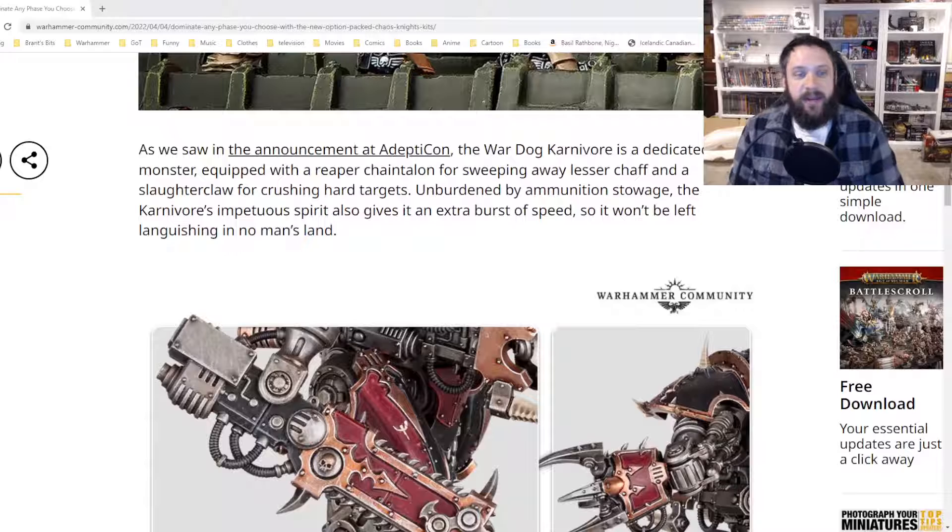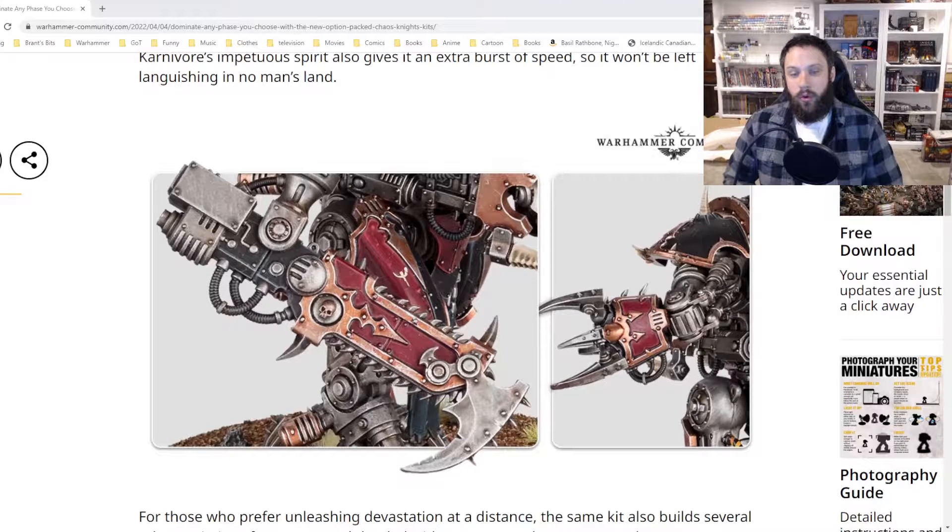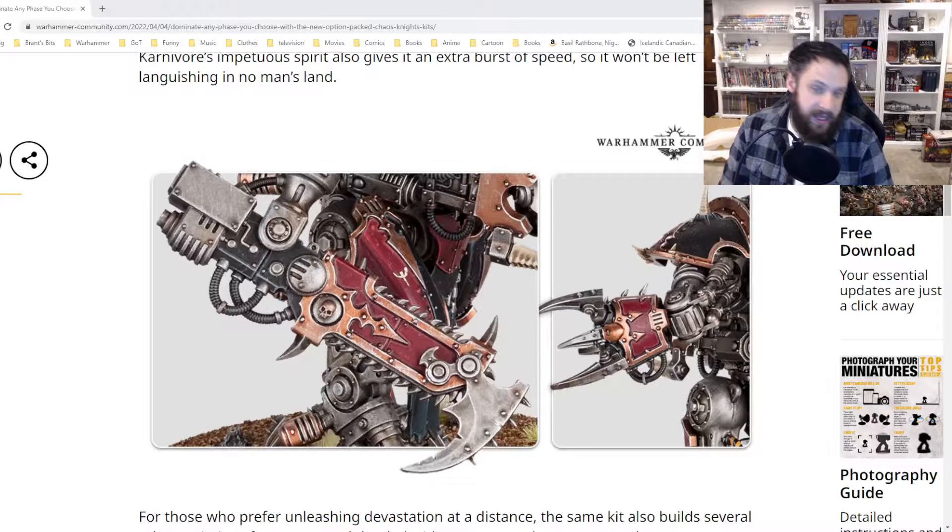As we saw in the announcement at Adepticon, the War Dog Carnivore is a dedicated melee monster, equipped with a Reaper Chain Talon for sweeping away lesser chaff and a Slaughter Claw for crushing hard targets. Unburdened by ammunition stowage, the Carnivore's Impetuous Spirit also gives it an extra burst of speed, so it won't be left languishing in no man's land. If you arm your Knight with all close combat weapons, it makes it a specific type of Knight — because it has no ammo hoppers, it's going to run faster.